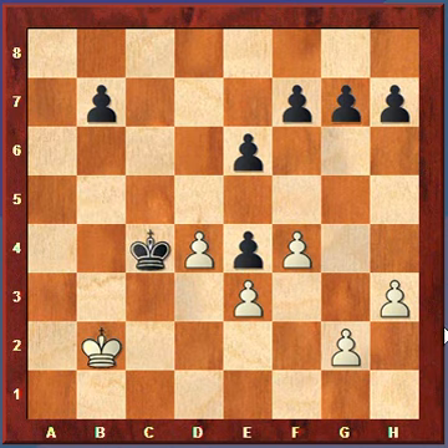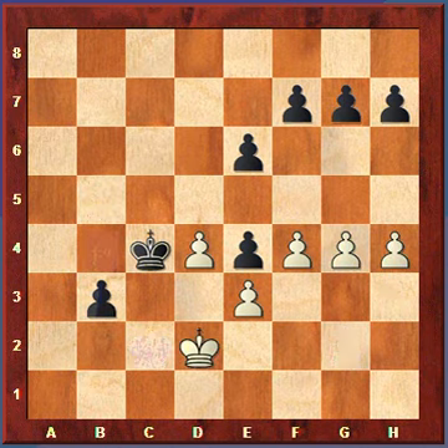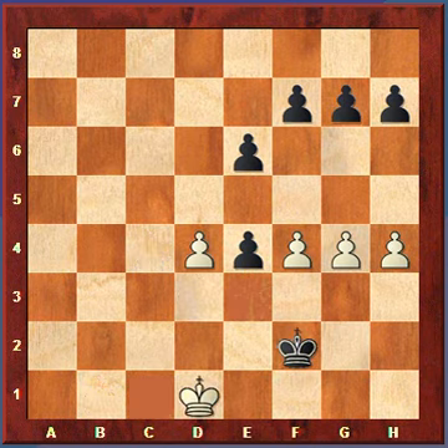The king comes to c4, black is threatening to come in and eat the pawns on the kingside — that's white's only move to defend. Black plays b5, and white will not be able to stop this pawn and defend its pawns and prevent the king from coming in. White resigned in this position. The game would probably continue something like g4, b4, h4, b3 check, king comes over to prevent the black king from coming in, b2, king comes back, promotion, capture, king comes in, and this pawn just runs home. Game over.